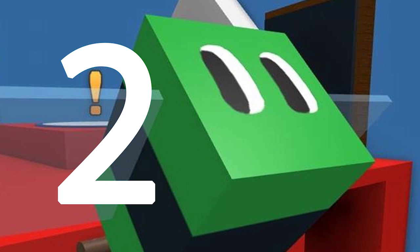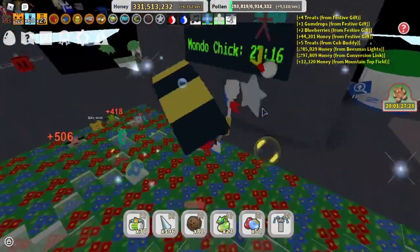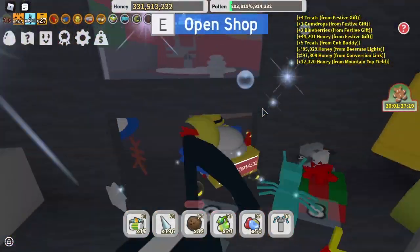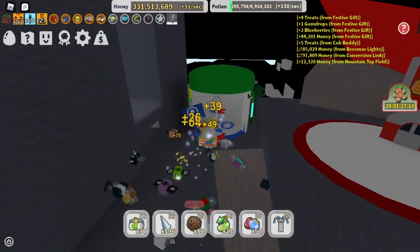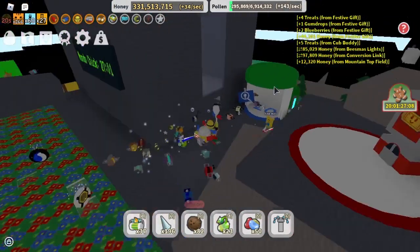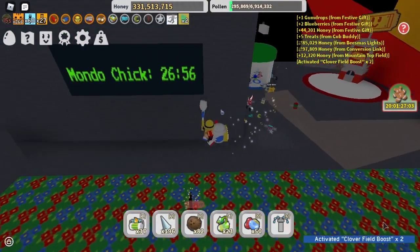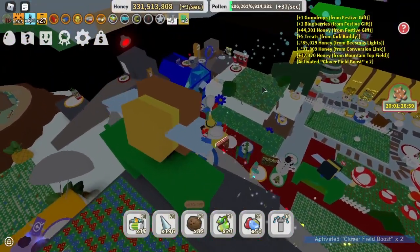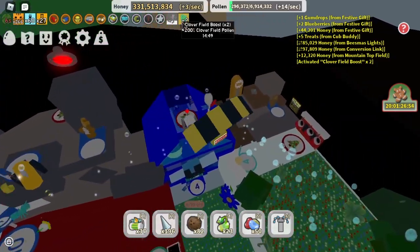Number two: boosters. I put boosters as number two on my list because they can give you a great amount of extra pollen from certain fields. There's a random field booster up in the 25B area. And I got double pollen for Cloverfield. So if I go into Cloverfield, I'd get two times the amount of pollen that I would regularly get for 15 minutes.